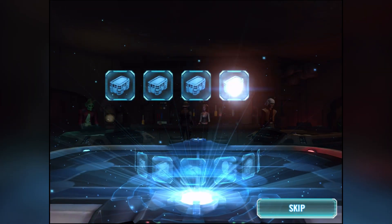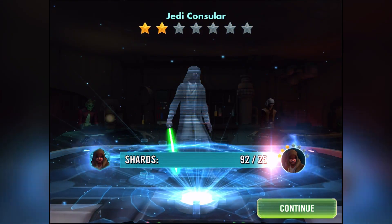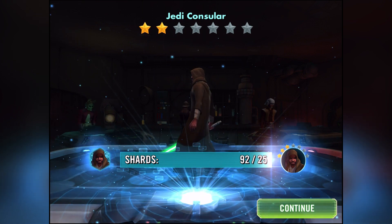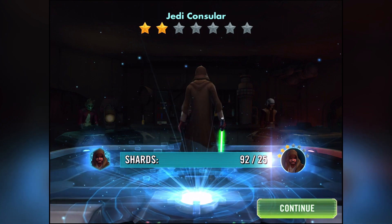Here we go — we get two characters. Oh it's him, holy moly! We got 92 of them — he's gonna be able to be a four-star, I know it!